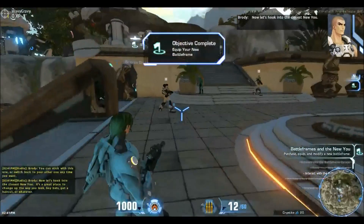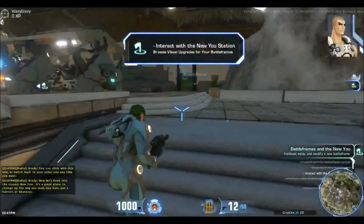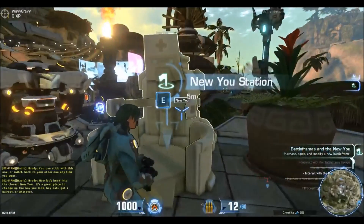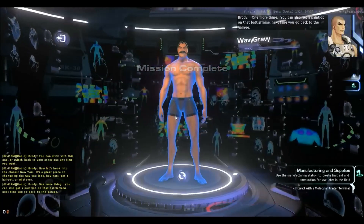Now let's hook into the closest New U. It's a great place to change up the way you look, buy hats, and so on. That's the call down vendor over there. Here's the New U station. One more thing — you can also get a paint job on that Battleframe next time you go back to the garage.